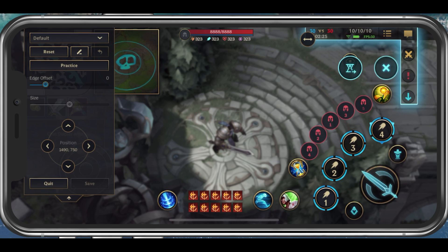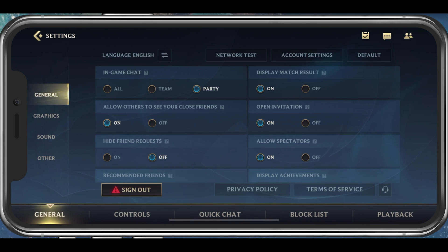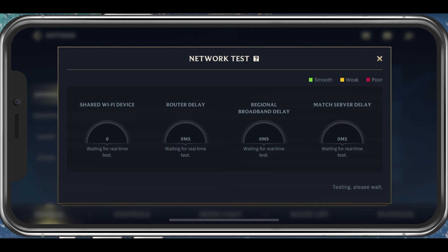While playing Wild Rift on your mobile device, you should be able to see your ping to the server as well as an icon next to it showing your network connection strength. Navigate to your settings and in the General tab, tap on Network Test. This will show you your current ISP delay and match server delay.